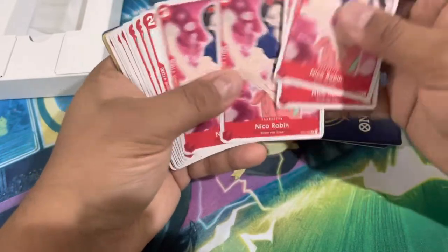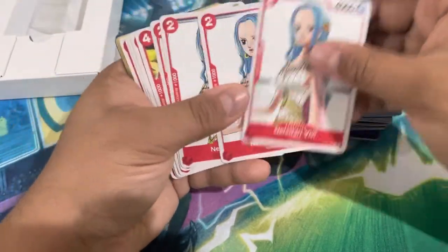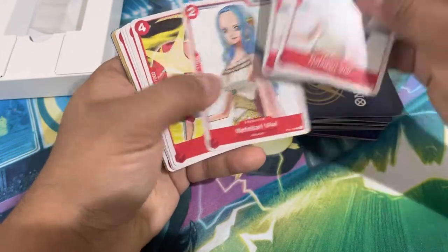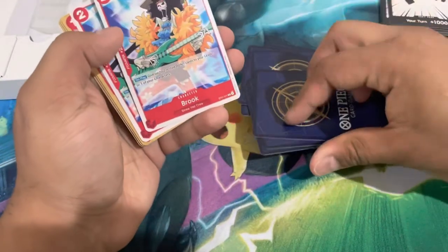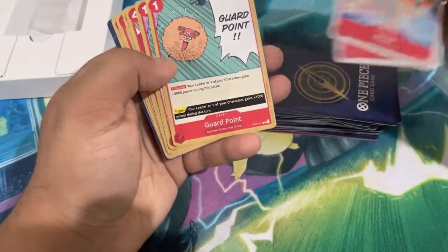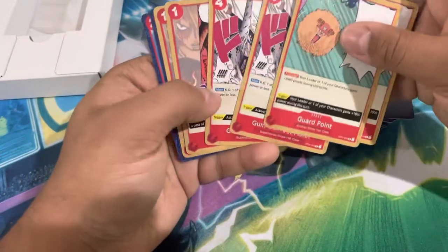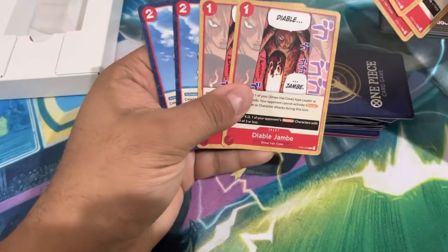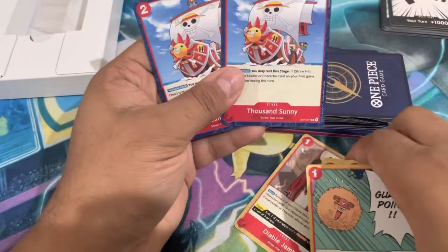We have our lovable Tony Tony Chopper — four copies of this guy. Four copies of Nami, also holo. Four copies of Nico Robin, also holo. Four copies of Vivi. Four copies of Frankie. Two copies of Brook. Then we've got our event cards: two Guard Points, two Gum-Gum Jet Pistols, two Diable Jambe, and two copies of Thousand Sunny.